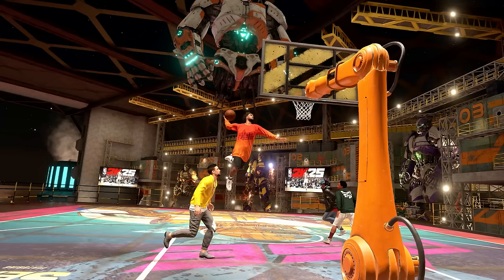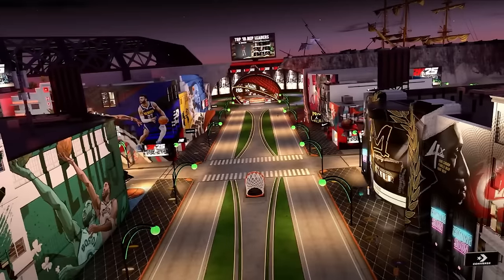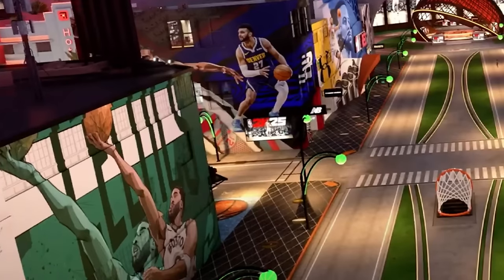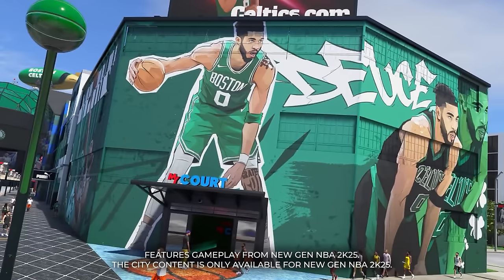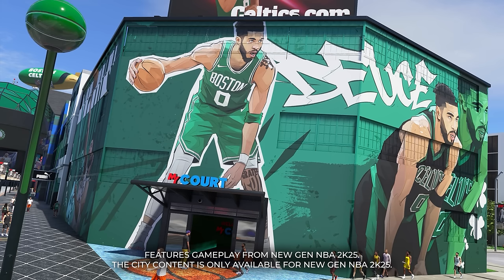Here's a screenshot of the outside of My Court — you already saw My Court gameplay in some of my build videos, go check those out. There are stores on the side, you can see Puma and stuff, and that's probably where the NBA stadium is in the back left. On the other side of that wall from the initial city screenshot is where My Court is. Looking at the actual door, it works just like the theater and Rec in 2K24, where you walk into that lit-up area and it spawns you into My Court.